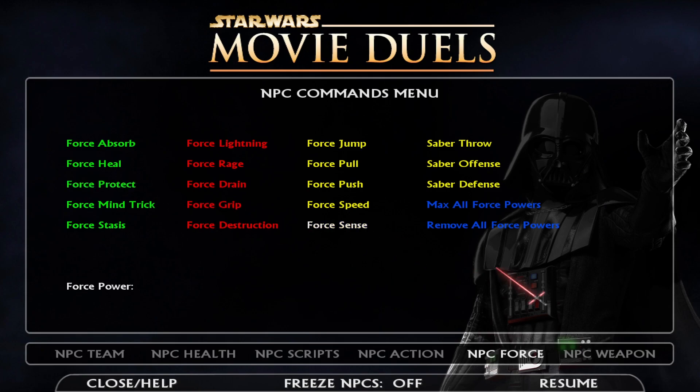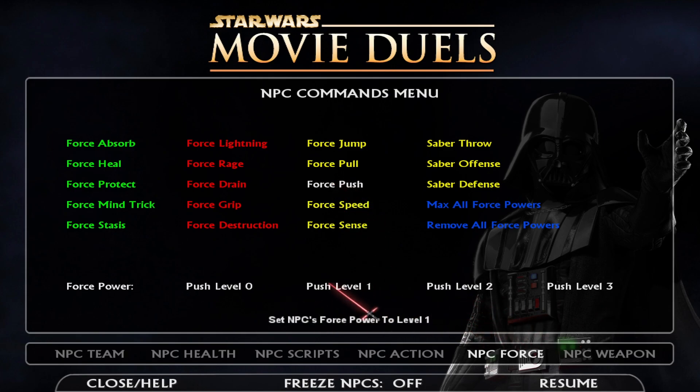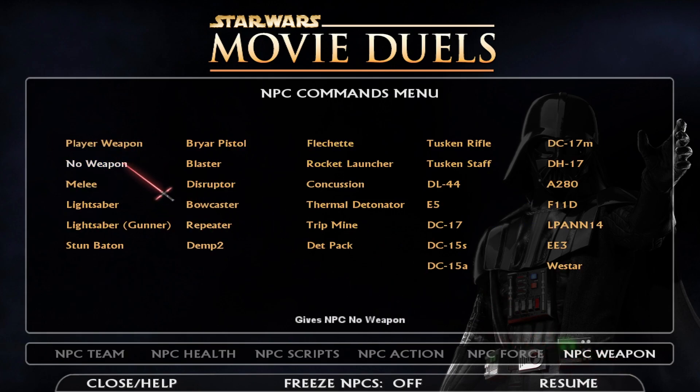You can give them force powers — you just have to look at them or have the crosshair on them, click it, and set what level you want. It's really useful especially if you don't want them to have drain, because NPCs with level three drain will use that more than lightning and it looks kind of dumb. You can also give them lightsaber gunner — in order for that to work, if they have a blaster but you want to give them a lightsaber, choose lightsaber gunner. I'm not sure of the specifics but that's what works. You can give them all these different weapons.